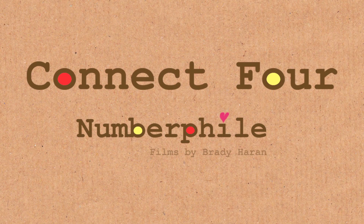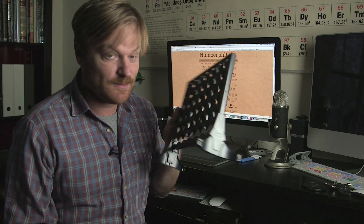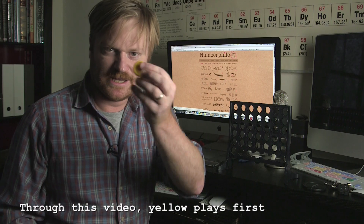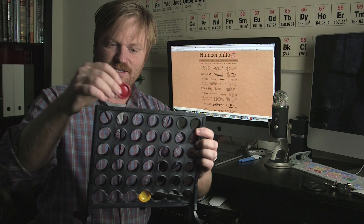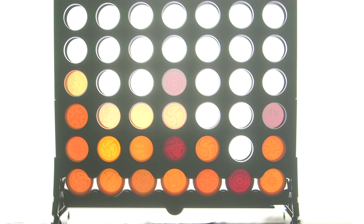Let me explain. I grew up calling this Connect Four, but I am aware it has a bunch of other names. If you call it something different, maybe you want to leave a comment. Basically, two players — yellow and red — take it in turns dropping discs into this grid, and the game is won when someone makes four in a row. It can be vertical, horizontal, or diagonal.